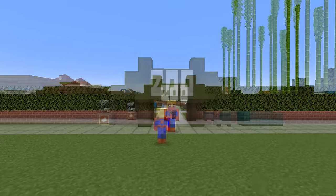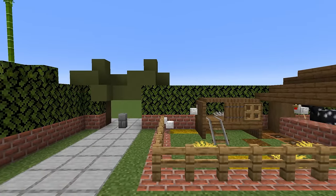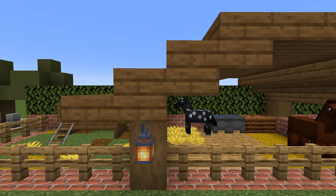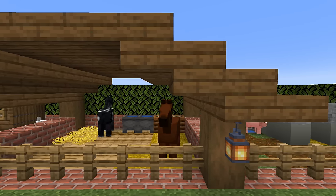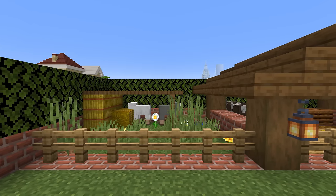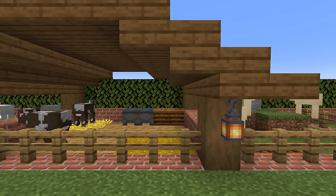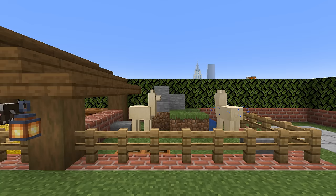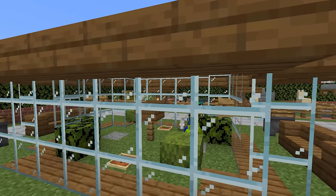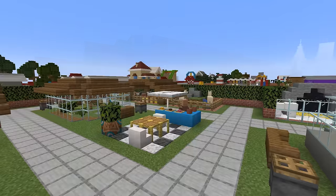Our zoo, whilst small, has a wonderful selection of animals. As we walk through the entrance we have a ticket machine to the left and a bench to the right. Inside of the zoo we have a farm section with chickens, horses, pigs, sheep, cows, llamas. On this side of the zoo we also have an avery and a picnic area.